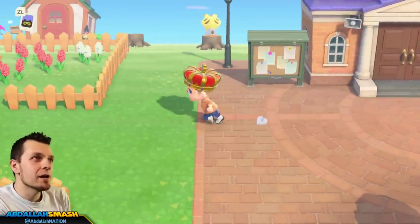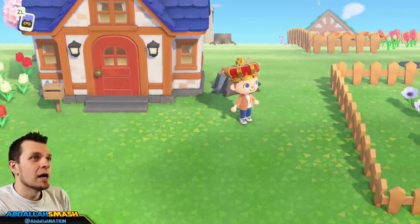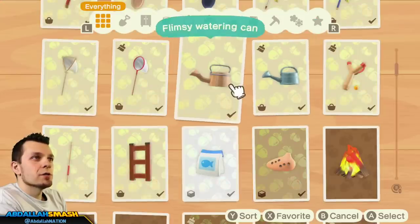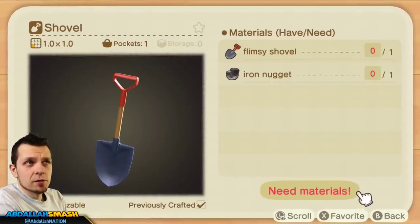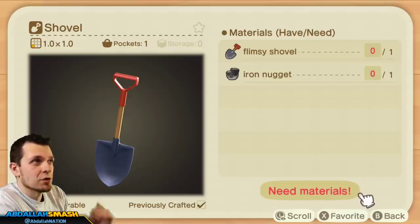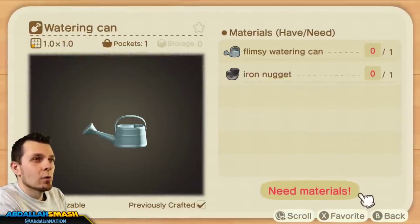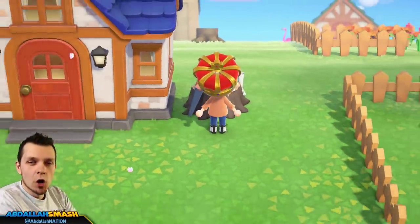If you want hybrid flowers to be something you do every single day, you're definitely gonna want that watering can. The recipes are as follows: the shovel requires five hardwood, and then with the flimsy shovel in hand you're going to need one iron nugget. So five hardwood plus one iron nugget gets you the good shovel. Likewise, five softwood gives you the flimsy watering can, and if you want the good one you'll need one iron nugget for it. Now you have all the tools available.